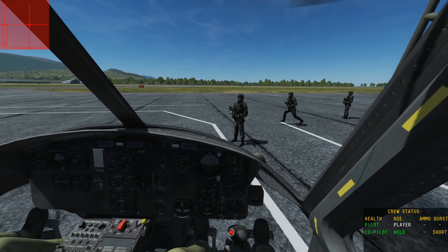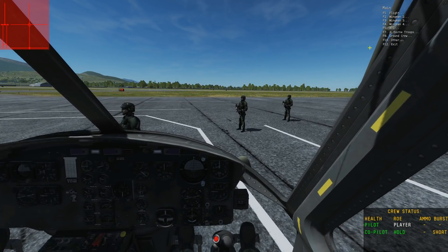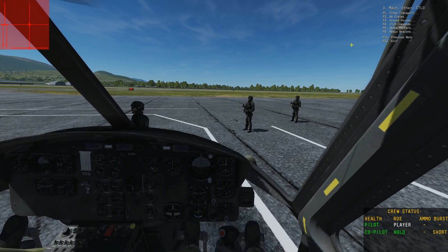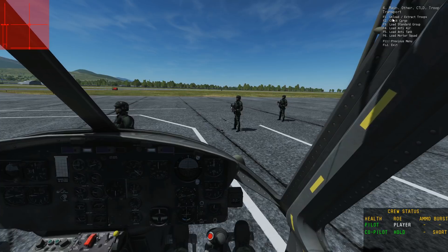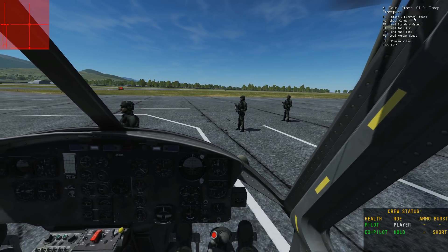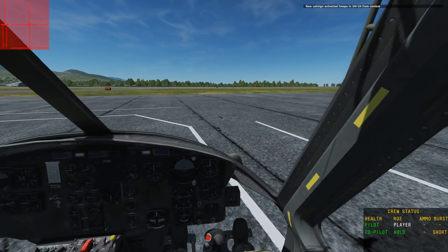I've got the boys next to me - what should I do now? So now we go into our radio menus. We'll press F11 to get out of that first menu because we don't need it, then look down our list and we see F10 Other - that's the menu we'll be using. We see F1 CTLD, then F1 again for troop transport, then F1 again which is unload. But we also see 'extract troops' - the troops in front of us, we want to extract them. Press F1, they disappear and it tells you they're loaded onto your Huey.